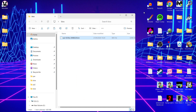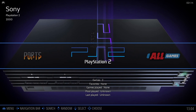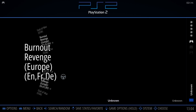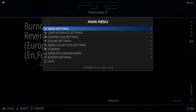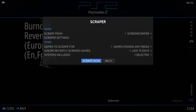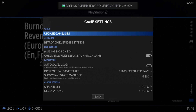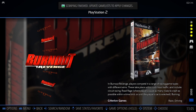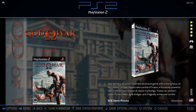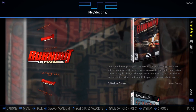Next, open up RetroBat itself. If you've done this correctly, you'll see PlayStation 2 now in RetroBat with your games listed. Let's quickly download some artwork and preview videos — press Start on your controller to bring up the main menu, go down to Scraper, and select Scrape Now. Once scraping is done, everything looks great, so let's open up one of the games.